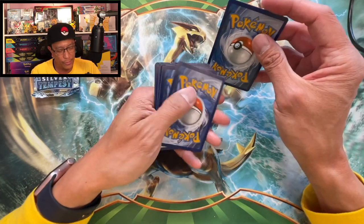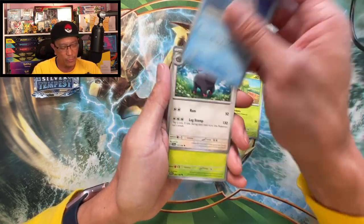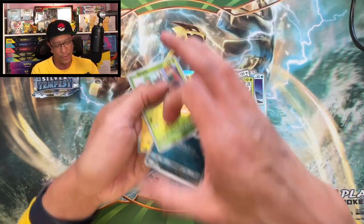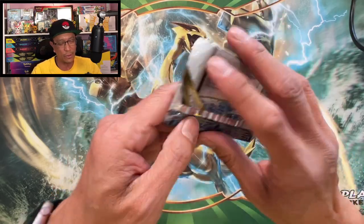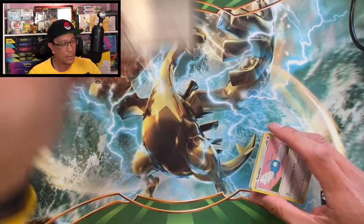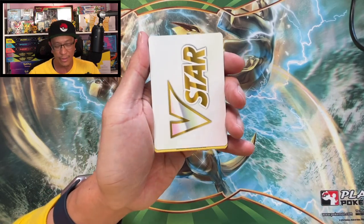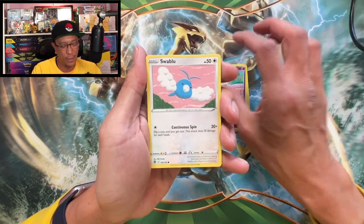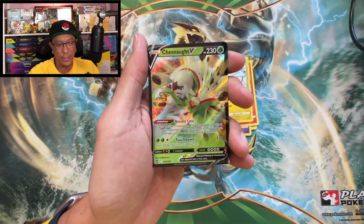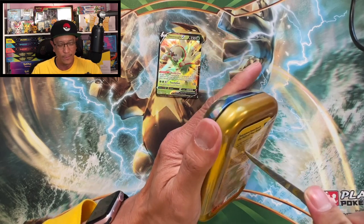Here we go, there's the code, one to the front. This one starts with Metal Energy, Floragato, Pawmi, Smoliv, Wiglett, Oricorio, Bramblin, Coloratura, Grammer reverse, Skiddo reverse, and a Pawmot holographic. Silver Tempest there we go. I pre-ordered Paldea Evolved, so I am very excited to open that booster box for all of you — hopefully I get that box just in time for release date. Oh, Chestnaught V — that's our first V hit! And we got another Pikachu mini tin.